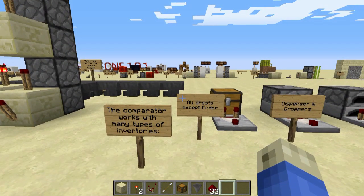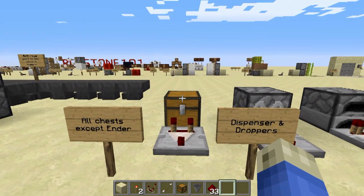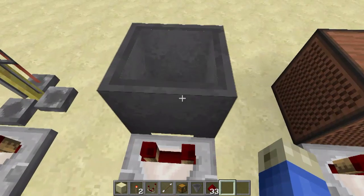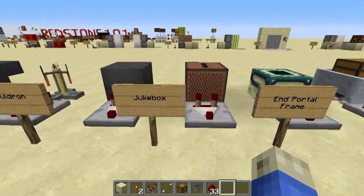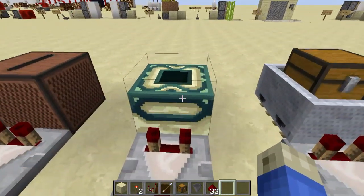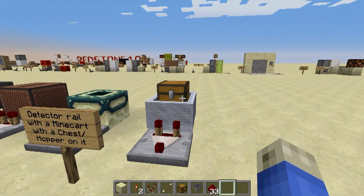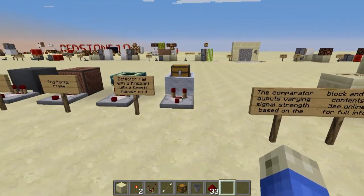The comparator will work with many types of inventories, just like the hopper: all kinds of chests except ender chests, dispensers and droppers, furnaces, hoppers, brewing stands, cauldrons — it can actually detect how much water is in the cauldron, the fullness of it. A jukebox — does it have a disc in there or not? Ender portal frame — does it have an eye in there or not? And a detector rail with a minecart above it — is there a minecart on this, yes or no? How full is it? Et cetera.